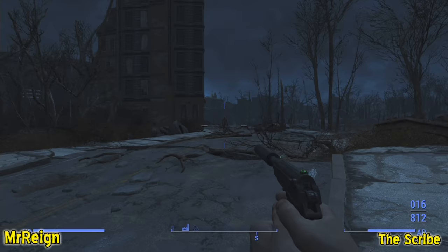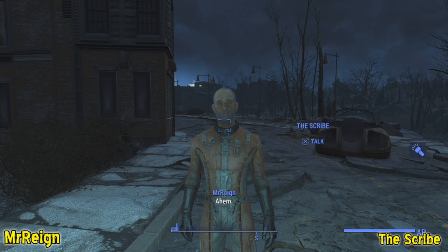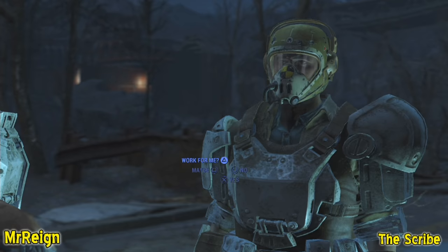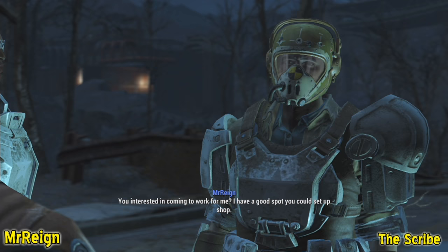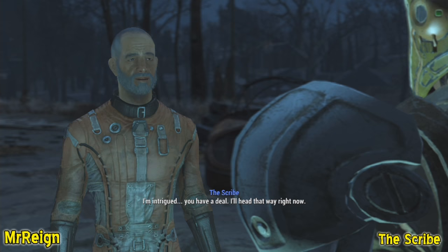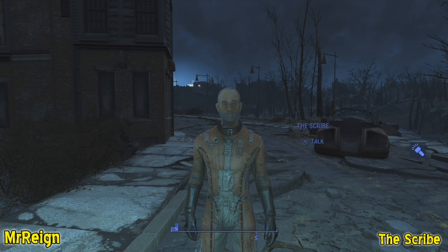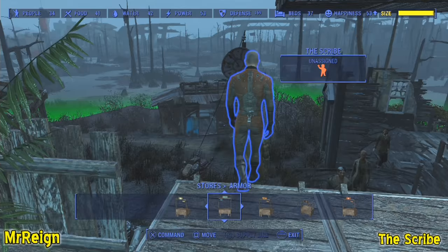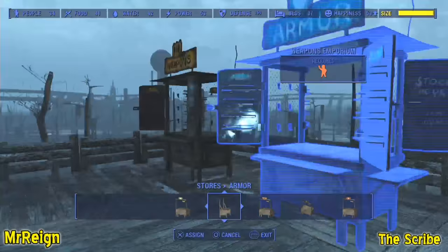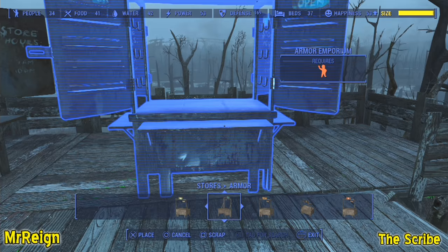The Scribe appears and says: 'Good day to you, stranger. You look like someone that appreciates the utility of a good set of armor. You interested in coming to work for me? I have a good spot you can set up shop.' Accept the offer. Now repeat the process — sleep for 24 hours, ring the bell, and hope. Then assign him to the armor vendor.